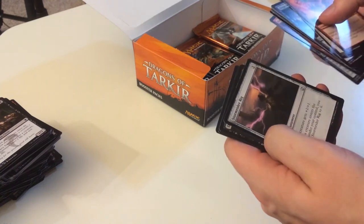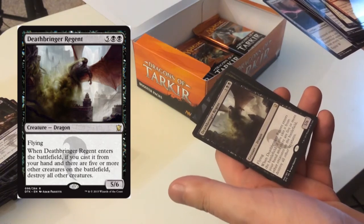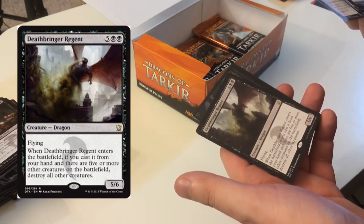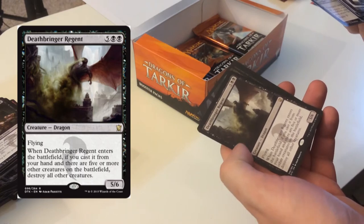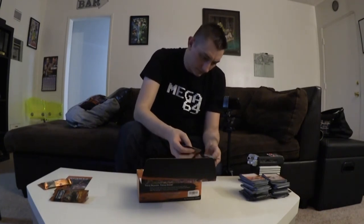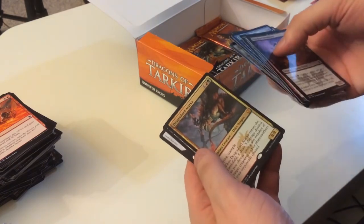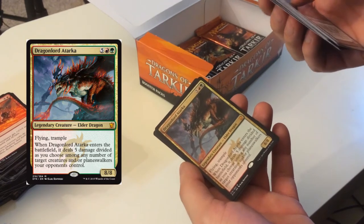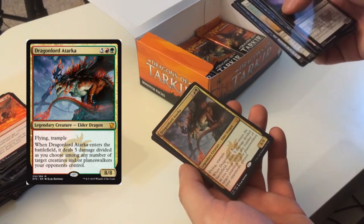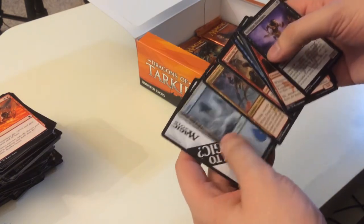Deathbringer Regent — I actually got this during the pre-release tournament but didn't get to use it. Flying; when it enters the battlefield, if I cast it from my hand and there are five or more other creatures on the battlefield, destroy all other creatures. Kind of a prick card, not gonna lie. Dragon Lord Atarka — flying, trample; when he enters the battlefield, deal five damage divided as I choose among any number of target creatures and/or planeswalkers. He's an eight-eight for only seven mana — a great dragon lord.